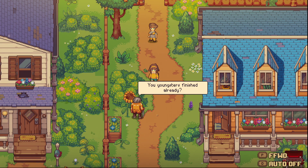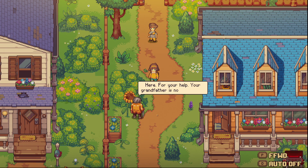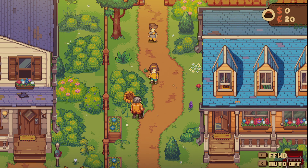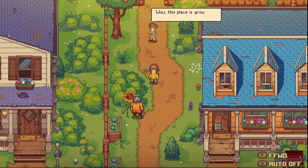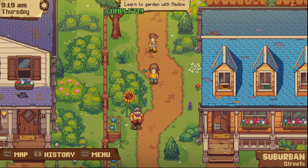Grandpa greets the kids: 'You youngsters finished already? Yes grandpa, just like you wanted.' He rewards them, saying his grandfather is no cheapskate. He mentions this place is growing on him and he just remembered he could use half a dozen dandelions for his wine. There are plenty in the wild where local kids hang out - maybe you'll make some friends. Wildland is at the end of the street, just go east.